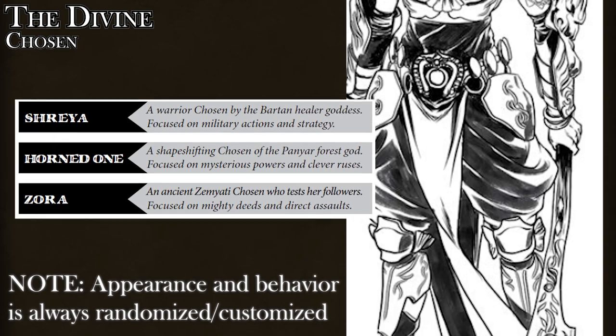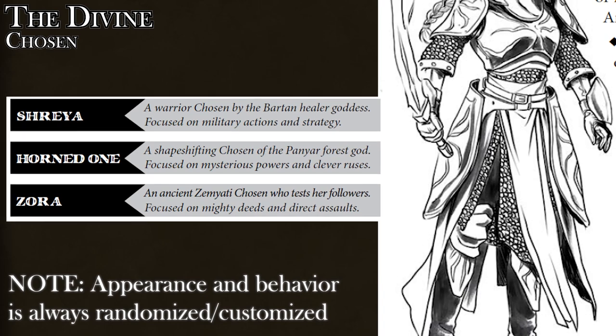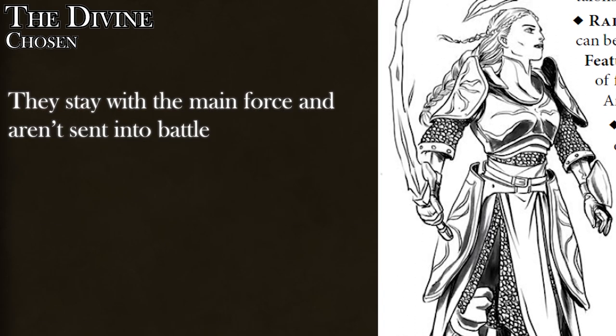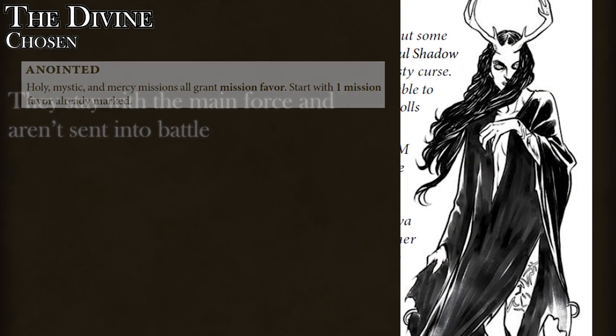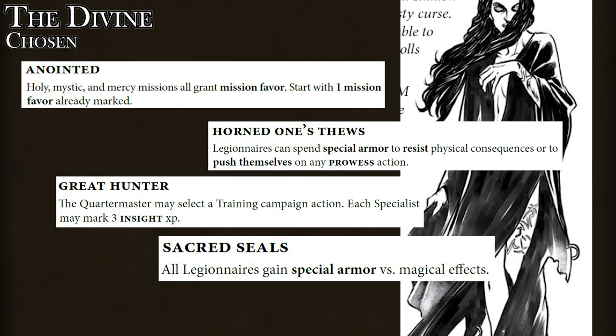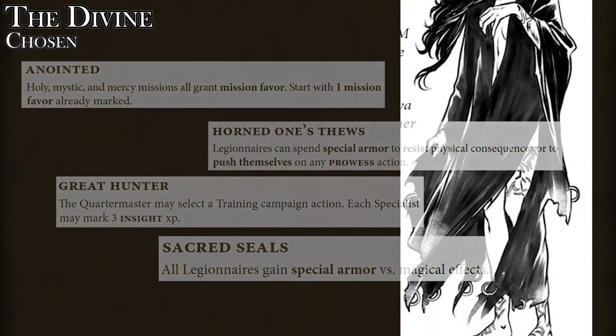In the fiction, the Chosen were once human but chose to act as representatives for a particular god. This Chosen is assumed to always stay with the main Legion force while individual characters go out on those missions, but they still confer benefits to your army along the way. There's actually an option to deploy the Chosen in battle, but it's risky since they are not immortal, and losing them almost certainly spells the Legion's doom.